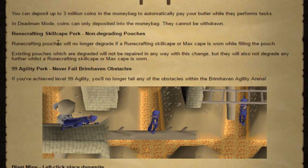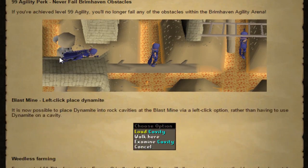Also, the runecrafting skill perk has been changed: runecrafting pouches will no longer degrade if a runecrafting skill cape or max cape is worn while filling the pouch. I'm not sure if this is an addition to the current perk — the current perk lets you enter any altar while wearing the max cape or runecrafting skill cape without a tiara or talisman — or if this replaces it. But that was pretty useless anyway, so it's not a big deal.